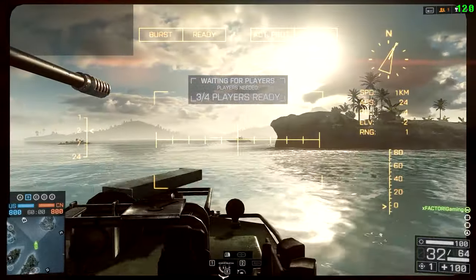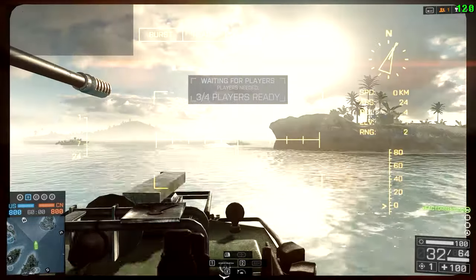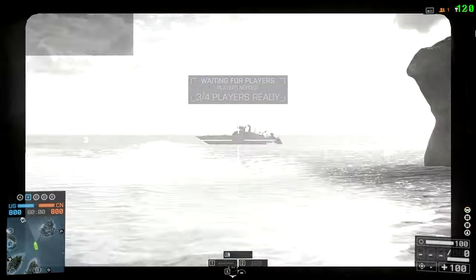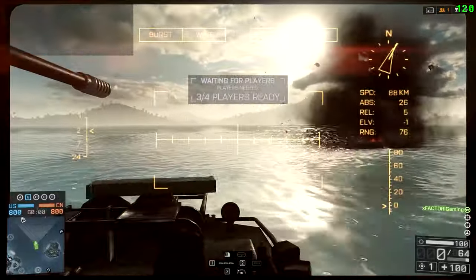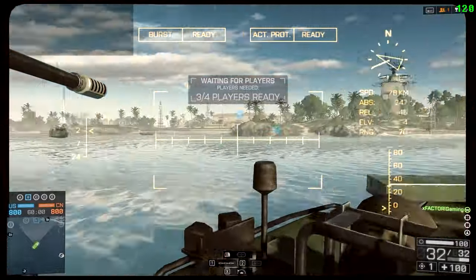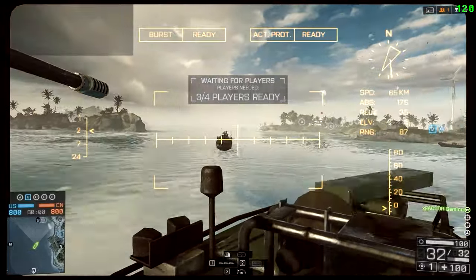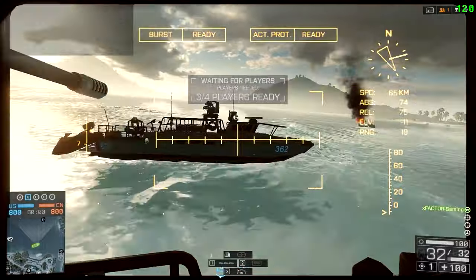Let's engage another target as we get our TV missiles back. The first one's going to disable them. Exit out. Exit out. And just that quick, you can kill an attack boat. Remember, the first one will always disable, even if they have a repair person on back. If you increase your DPS that quick, they are going to die. They can't survive that quick DPS.